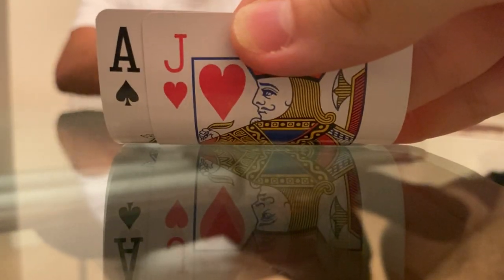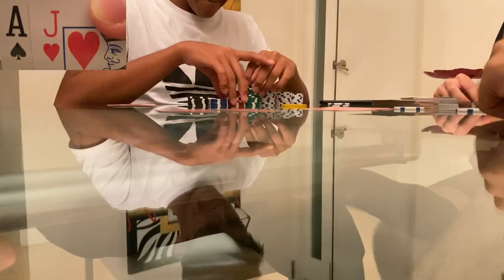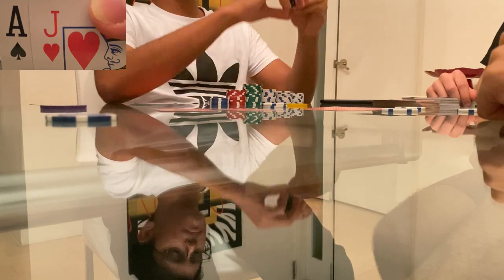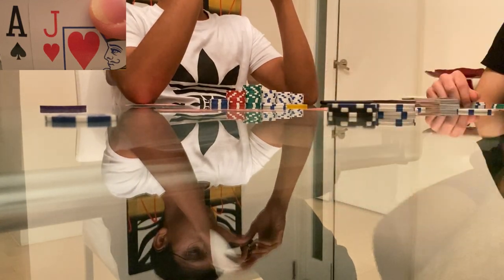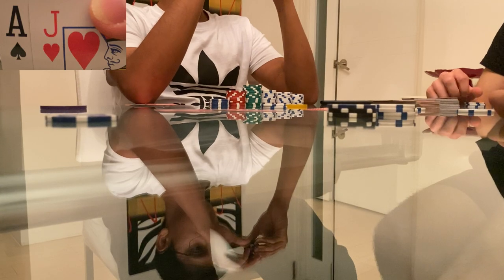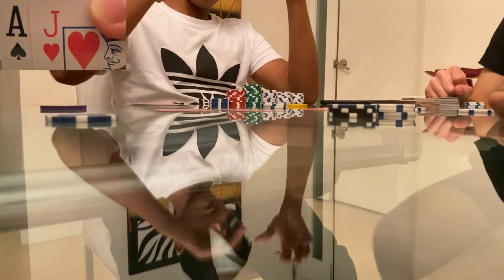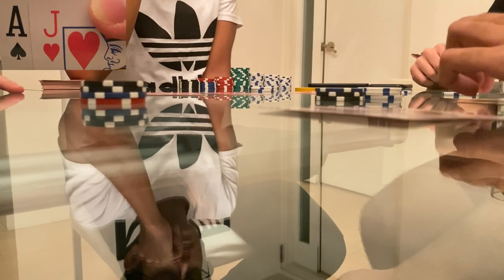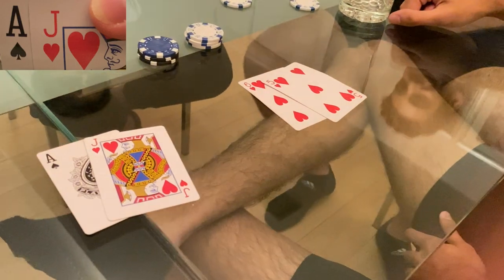In the next hand we pick up ace-jack offsuit on the button. The cutoff limps and I decide to raise it up to $20. It folds around to the cutoff — actually Mr. Min Raise, who was given that nickname last video; he's quite a loose cannon as you'll see later on. He limp-shoves for $110. Usually when an experienced player does this they have aces or kings a lot of the time, but just because it's this player I have to make the call — so I do, hoping to be ahead. Mr. Min Raise dramatically exclaims his hand.